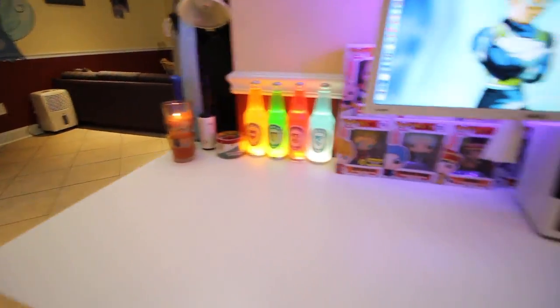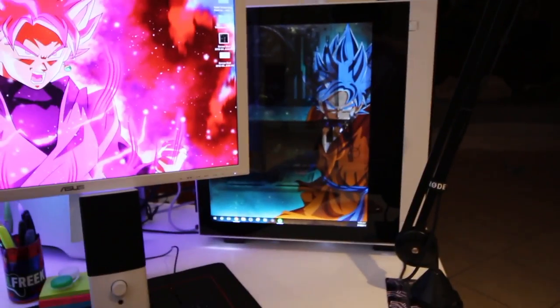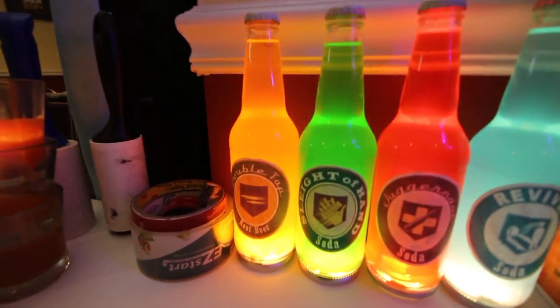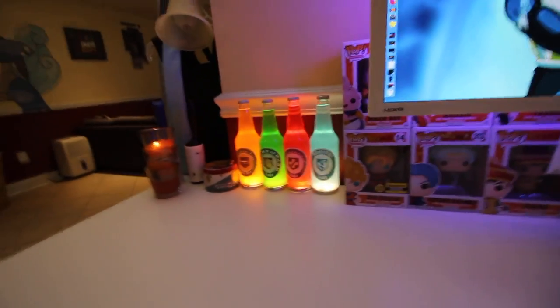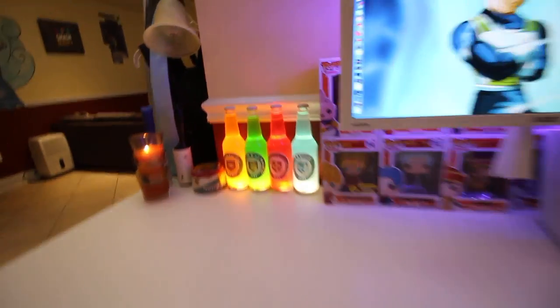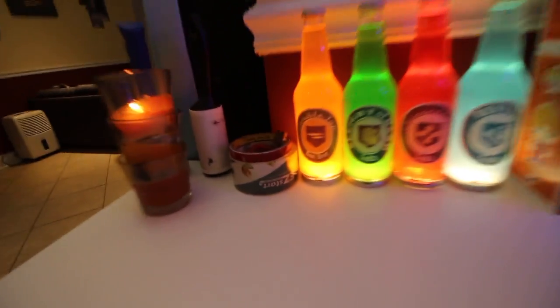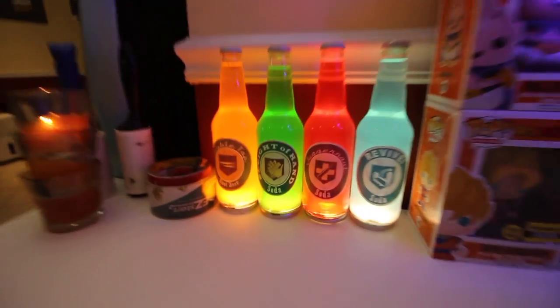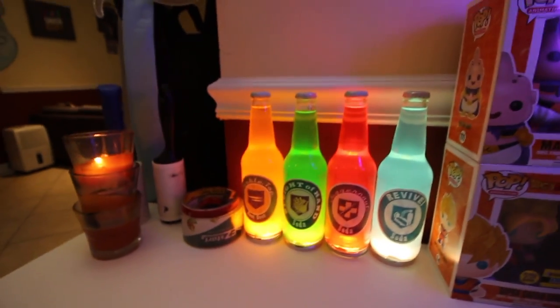Starting off, we're going to cover things over here and make our way over to the beast of a computer. First off, you guys can see these amazing Juggernaut Inca Cola type things from Call of Duty Zombies. I have a little switch under my desk — I can switch it to turn it off and back on. This is custom made by myself. We have Double Tap, Sleight of Hand, Juggernaut, and Revive. It's freaking amazing.